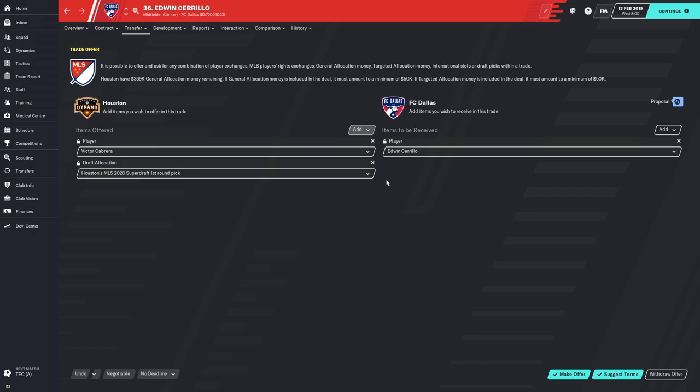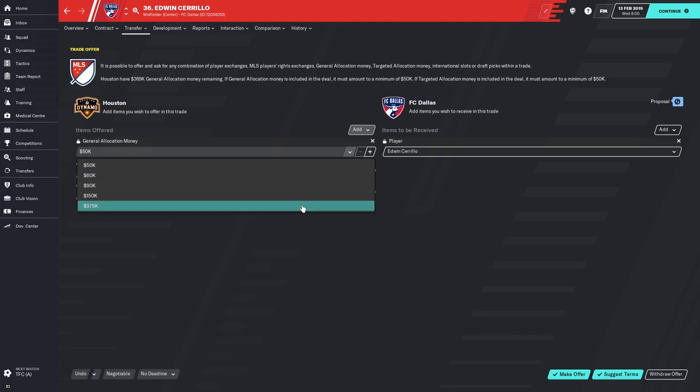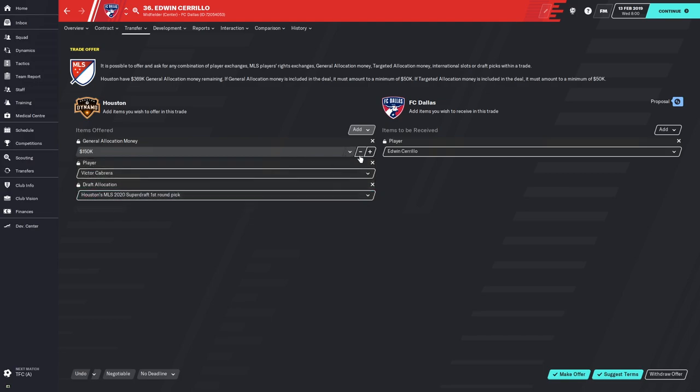I'm trying to build depth in the center midfield, so I might add Victor Cabrera and throw in some general allocation money. FC Dallas is probably going to want a lot, so just for the purpose of this video I'm going to offer everything I have — let's try $200,000. We suggest that and they've rejected it. If they had accepted, I would be getting Edwin Cirillo and losing $200,000 of general allocation money, Victor Cabrera, and one of my first round super draft picks.